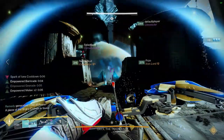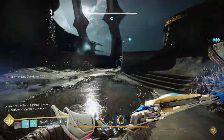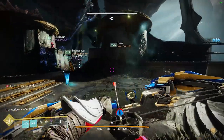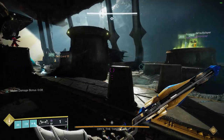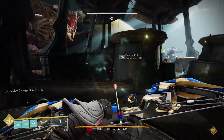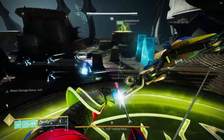Now there is one downside to not jumping on the plate straight away — it does make it very tight on timing to finish the running phase before Oryx starts wiping you. So what we did was jump on the plate when the last Ogre was spawning. This means most people have killed all their things, and the person jumping on the plate can kill the last Ogre and Knight while standing on the plate anyway.